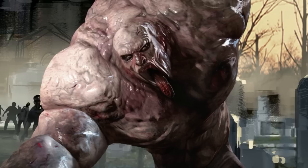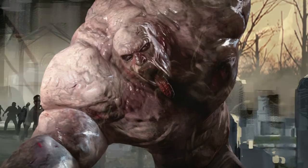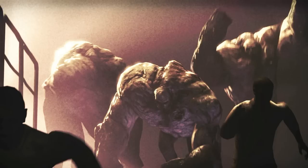When it runs around, the earth trembles, as it can be seen using its two large arms in conjunction with its body, similar to running like a gorilla. It seems the abnormal growth in its body mostly affected its upper torso and arms, while its legs were left barely affected by the virus.